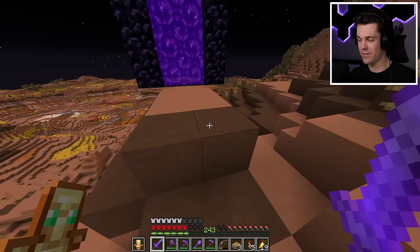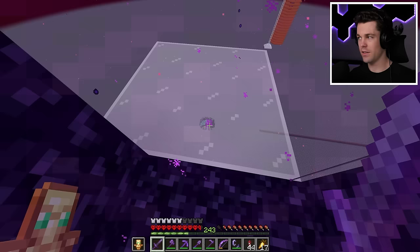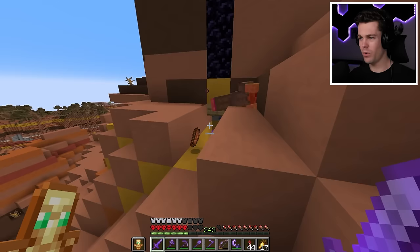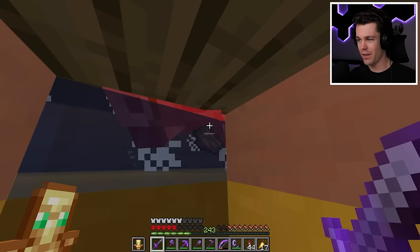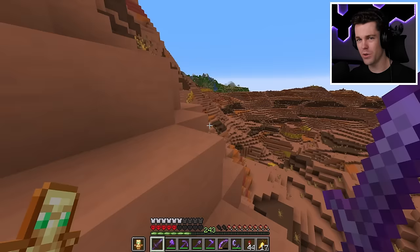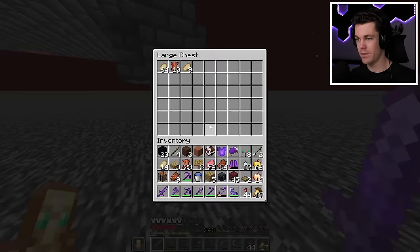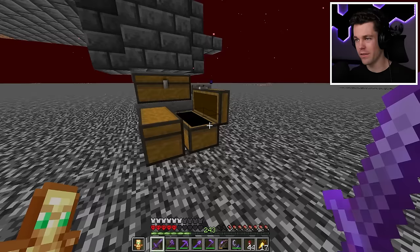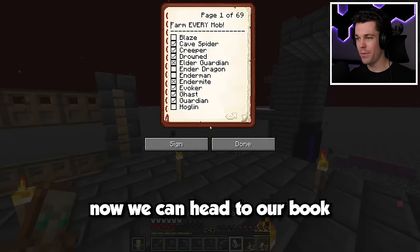They drop rotten flesh - this is a terrible farm. But I said I was going to be farming every single mob today, and that includes the terrible ones like zoglins. Let's build up here and add a slab so the babies can't get out. There's already tons of items! That was low-key terrifying. It looks like we have a fully functioning zoglin farm - oh, and it still gives you raw pork chops, so I guess it's not too terrible. That's the hoglin and zoglin farms all done. Let's head to our book and cross off zoglin and hoglin.